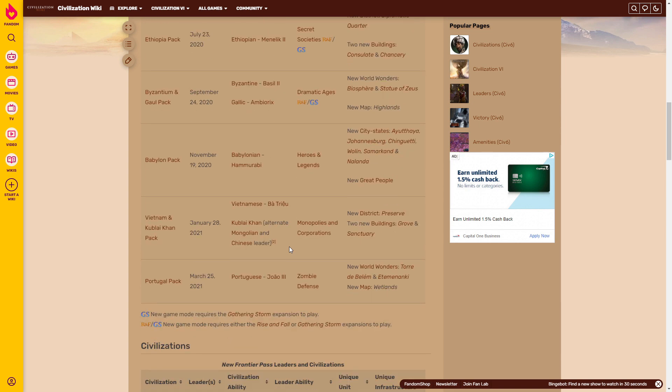Penultimately, we have Vietnam and Kublai Khan, with Kublai Khan being a leader of both Mongolia and China, and Bà Triệu leading Vietnam. We got the Monopolies and Corporations game mode, another pretty solid game mode, and the Preserve District giving rise to groves and sanctuaries — which immediately shot Bull Moose Teddy up to the top of the tier lists.